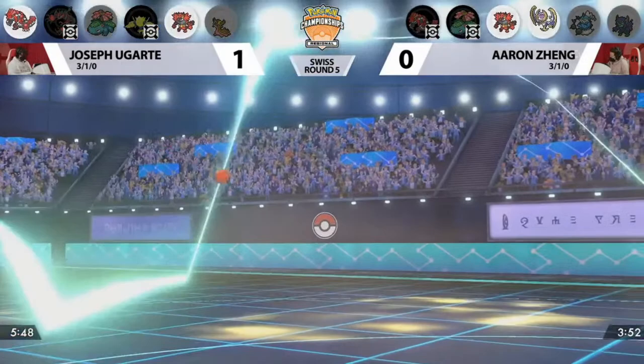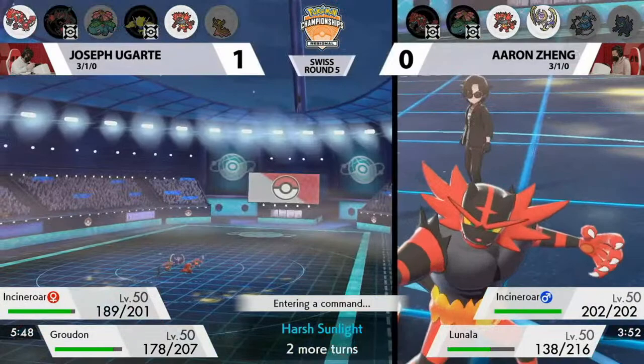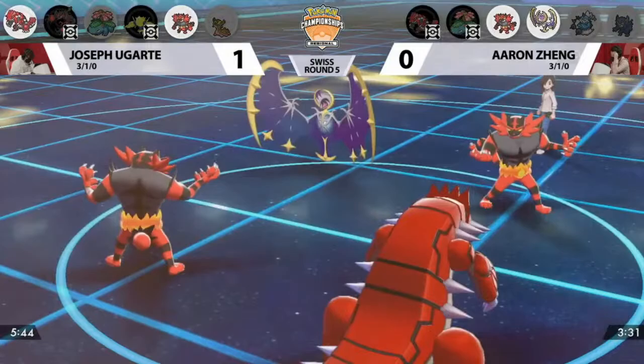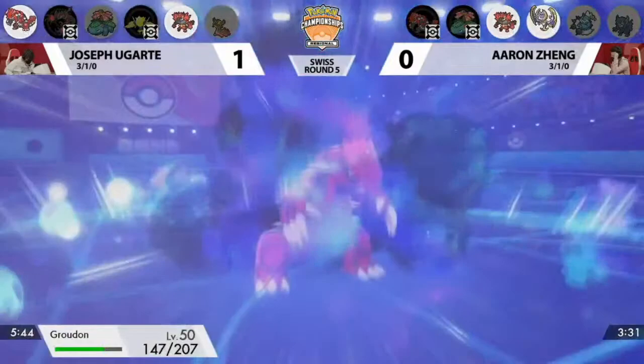Instead, showing that Throat Chop is there, dealing a good amount of damage considering the ability. Now Groudon comes out to join the party. If Throat Chop did that much at minus-one with Shadow Shield intact, you can imagine how strong it'll be once Shadow Shield is broken — hitting Lunala for four times super-effective damage. You also have to worry about Groudon clicking Precipice Blades or maybe even a fire attack while the sun is up. Eventually Lunala will be whittled down enough that it won't be able to handle Incineroar.